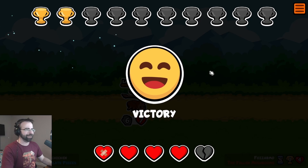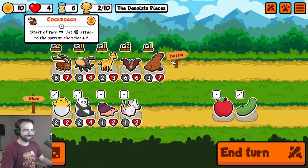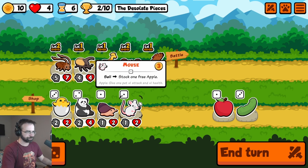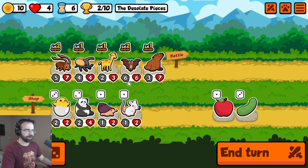The fallen mushrooms — we have a chance. This looks like a mighty strong team. We've weakened them with our mega bat. The bat is going crazy. This thing is pretty strong, but not strong enough to defeat us. Victory — we have done it! I cannot believe it. We sold this thing — that's dead to us. End of turn, give nearest friend ahead plus four, plus four until the end of battle. So not permanently, but it's a pretty big early buff.